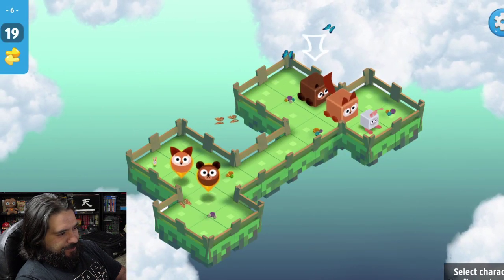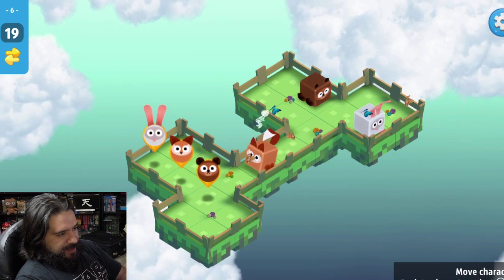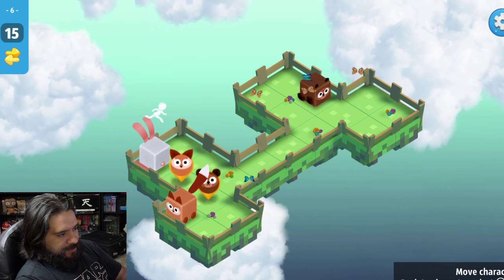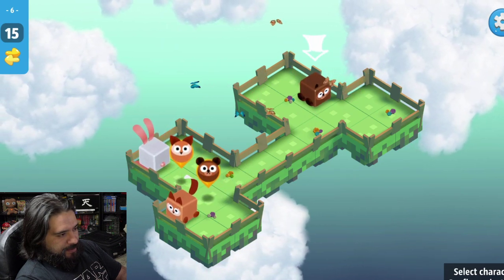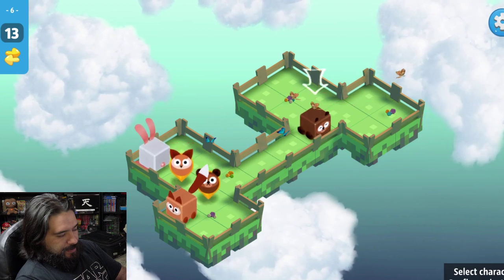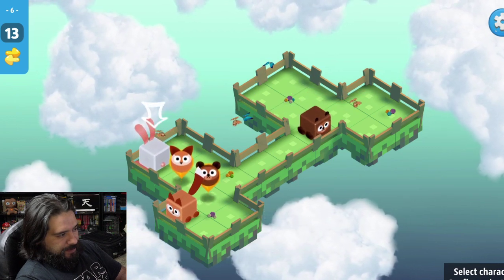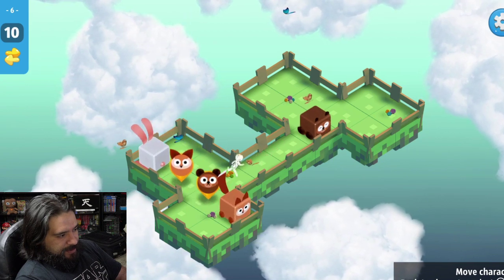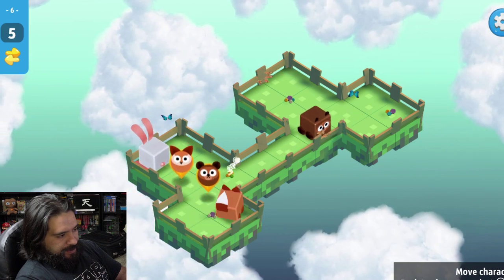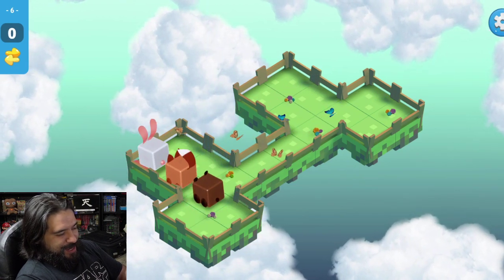So what we're going to do is move this guy, move him down here, move grey — he's right there — move him down. Okay, this guy here. Oh no, we're going to be close on the amount of moves. All right, well at least I made it right on par.